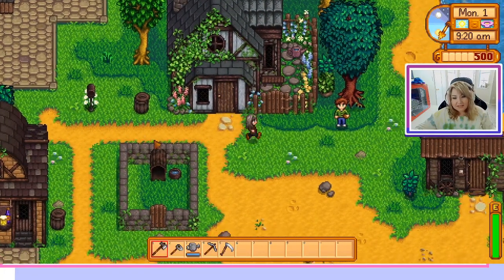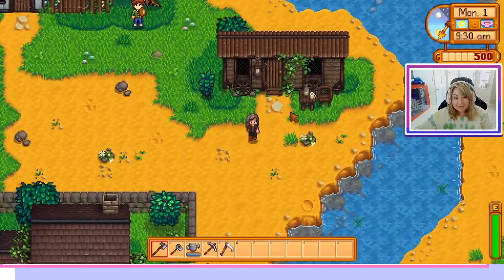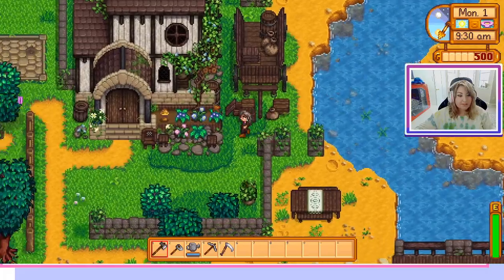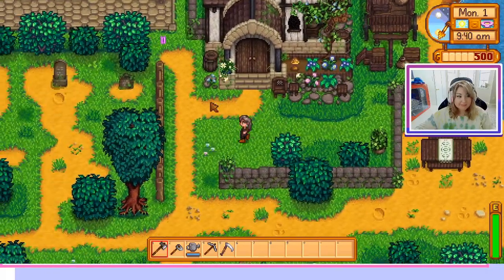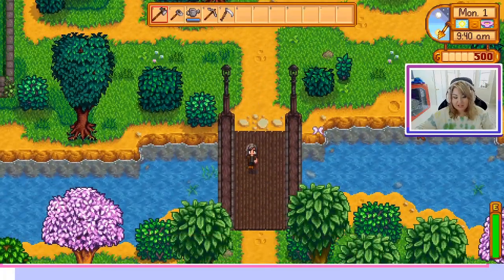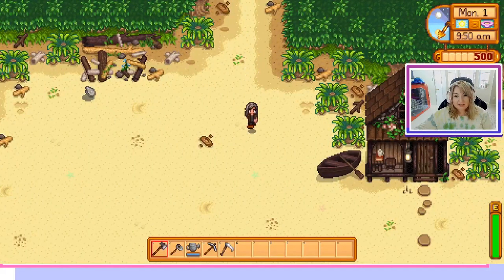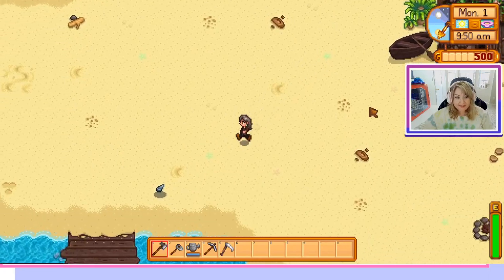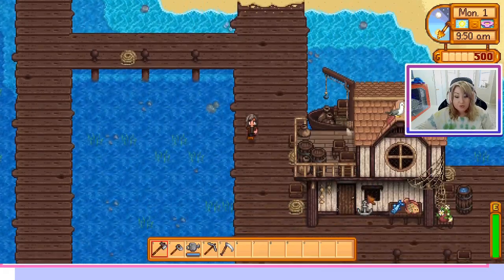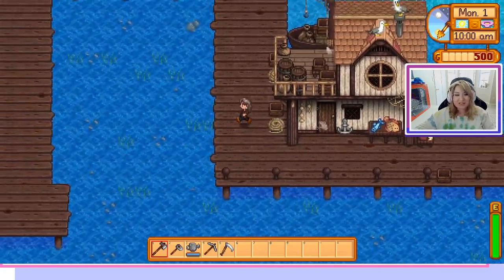Here is Alex's home, Penny's place. We go down to the beach and we see that the bridge has changed, as well as Elliott's shack. And actually — oh it does — that looks really nice.